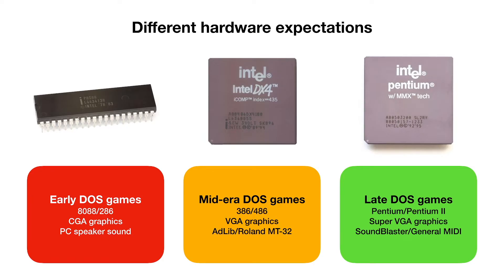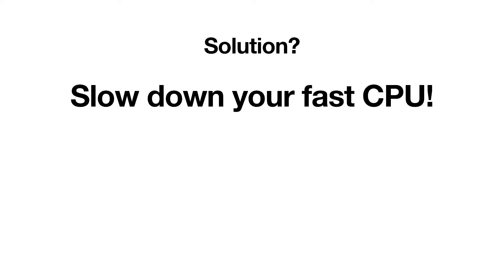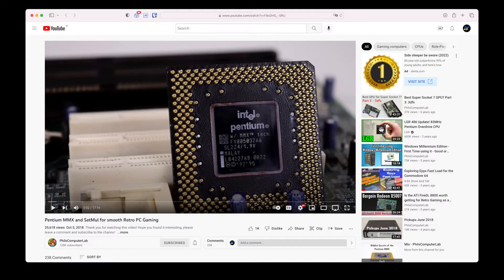This means that ideally you would need at least three different computers to play all those games that are worth playing — a 386, a 486, and a Pentium II. Obviously, not everyone wants to keep three retro PCs around. But there is a solution, because some hardware gives us additional flexibility. For example, the performance of Intel Pentium MMX can be smoothly scaled down using the excellent SetMul utility, which makes it viable for games that expect a slower processor. Phil from Phil's Computer Lab made a great video describing how it all works. But I still think that Pentium MMX is a bit too slow for the last generation of DOS games.